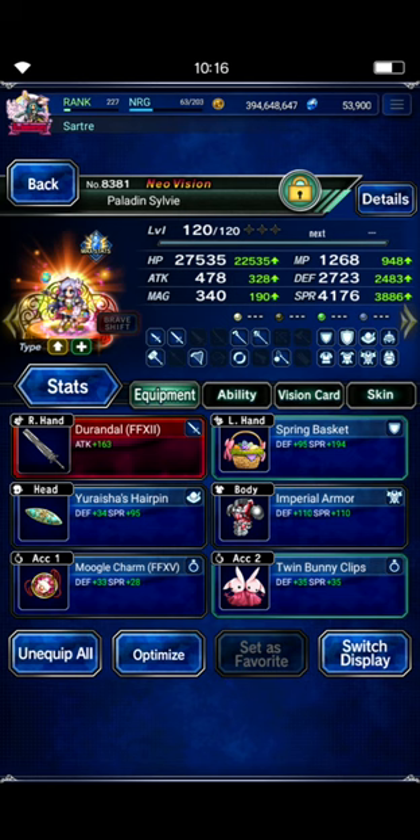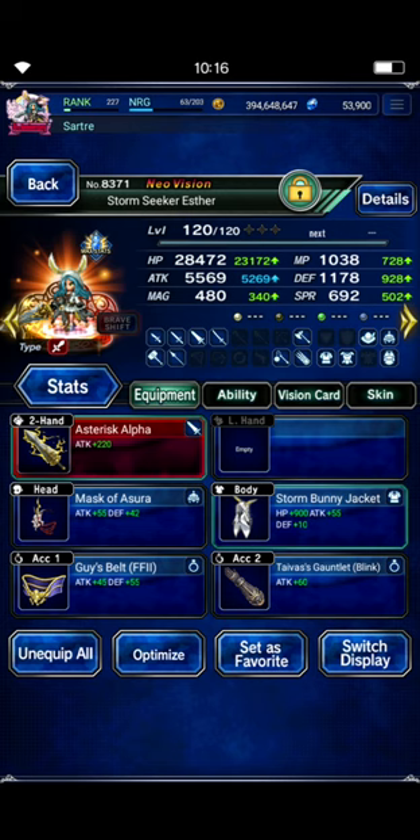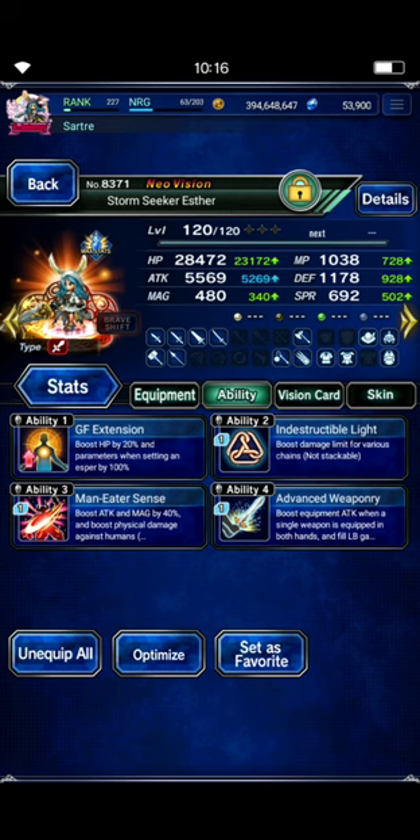Here's our budget Esther. Her STMR is really the only thing that might be considered not budget on this build. Guy's Belt is great because it has 75% Maneater on it, and Guy is a 3-star unit you can upgrade to NVA now — so if you get his STMR, it's very easy to do. You probably have a bunch of those lying around. Mask of Azura is a trial reward that has 50% Maneater on it. I just gave her her Storm Bunny jacket for super budget. Indestructible Light because Esther does need the chain cap up on this one. Maneater Sense just to top up her attack and her Human Killer. GF Extension is there just because we're capped on everything, so might as well give her some Esper stats.